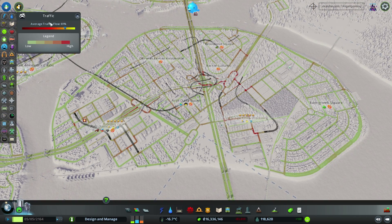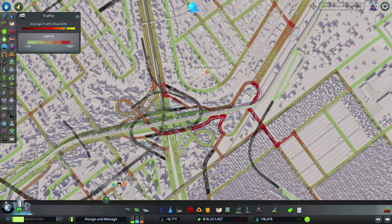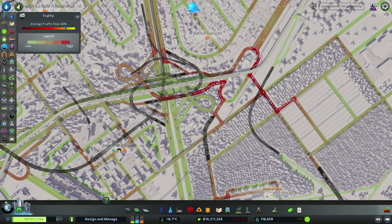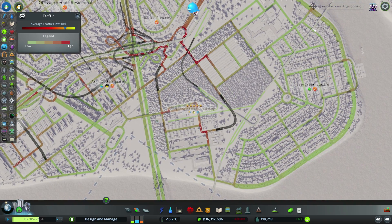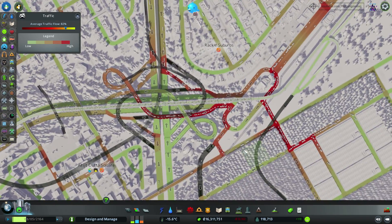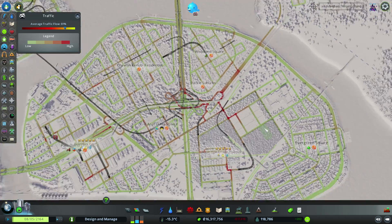First and foremost, we have an average traffic flow of 81%, which is pretty good for a city of this size. Starting with this island, we can see a big issue in this junction here - this highway interchange and also this roundabout that gives access to the industry. When the Industries DLC came out and I built this forestry industry and this later district, the situation got way worse. So this is an area we'll have to focus on and fix.